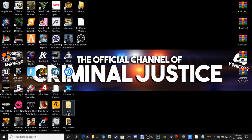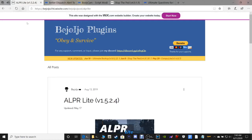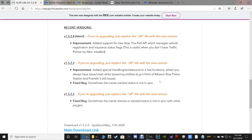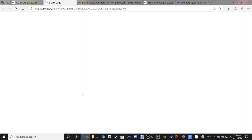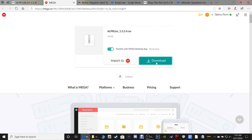We're going to click that first link down there - it's going to bring us to the ALPR Light page. This is going to be version 1.5.24. We'll scroll down and click the main download link. Keep in mind this is for the Epic Games version of GTA 5, not the Steam version.